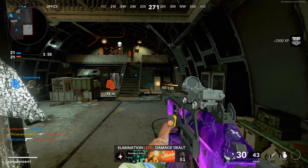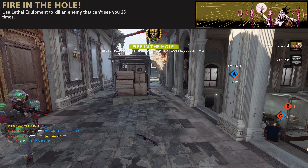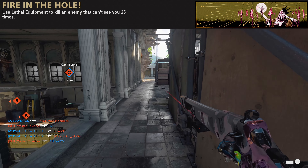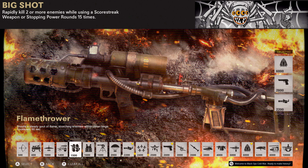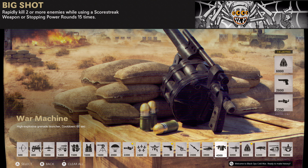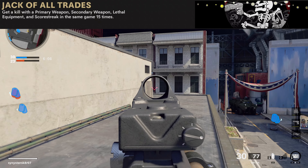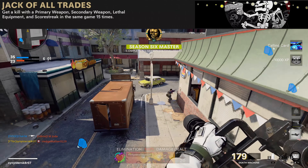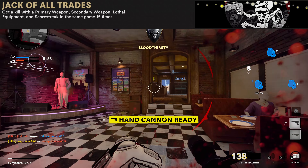Three more quick multiplayer tips. For Fire in the Hole, what the challenge actually asks is to kill enemies with lethals that you can't see — neither of you can see each other. Just chuck explosive lethals across a map at objectives and hope it catches someone. For Big Shot, the scorestreak weapons available in Cold War are the Combat Bow, Flamethrower, Death Machine, Hand Cannon, and War Machine — the latter being easier to get double kills with. And make sure you start working on Jack of All Trades as soon as you unlock it. It's the most time-consuming challenge of them all. I mistakenly left it for last and had to grind multiplayer for hours. It takes longer than Squad Wipes, longer than zombies. Don't be like me — start it as early as you can.